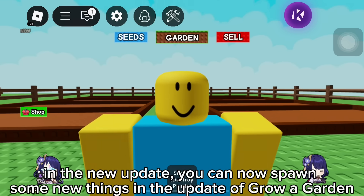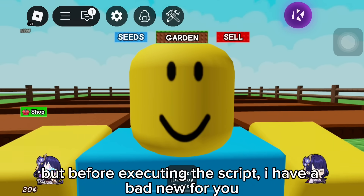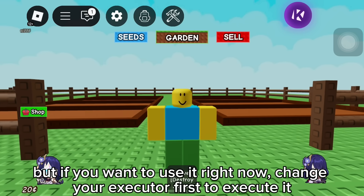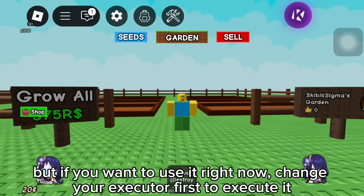In the new update, you can now spawn some new things in the update of Grow a Garden. But before executing the script, I have bad news for you. Delta has blocked this script. I will try to fix it as soon as possible. But if you want to use it right now, change your executor first to execute it.